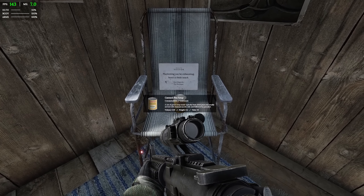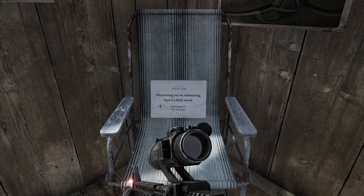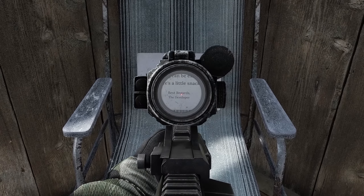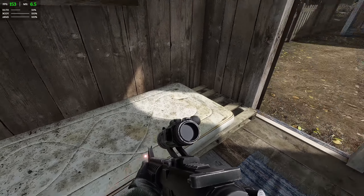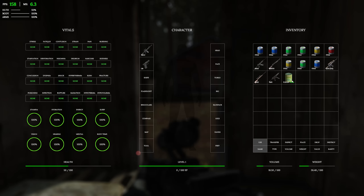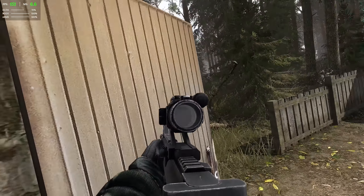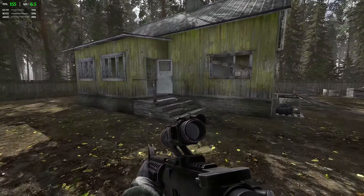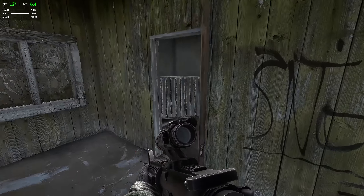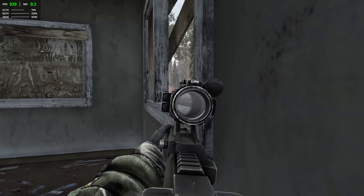What's this? Canned pea soup — typically made with dried peas. 'Playtesting can be exhausting, here's a little snack. Best regards, the developer.' What a nice guy. So is this going to heal me? Oh my god it is — those are some crunchy peas. That's a nice target practice area. Look at the amount of speed you get from sprinting — that needs to be toned down a little bit, or at least the transition into full speed.